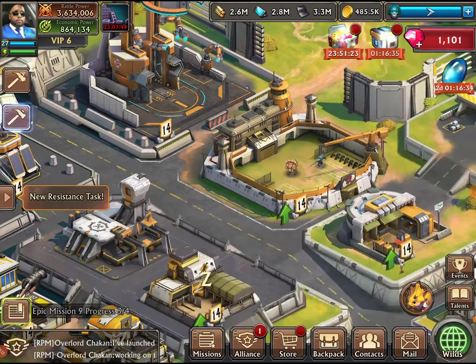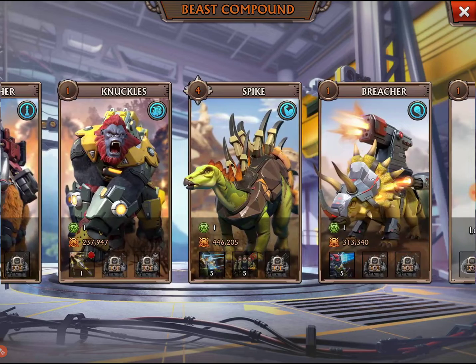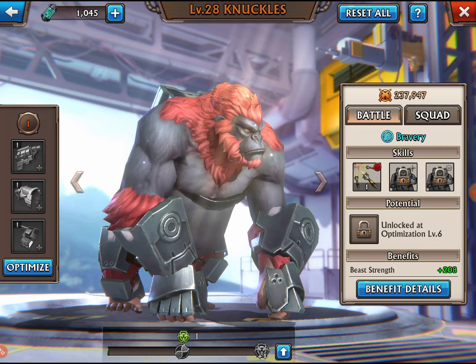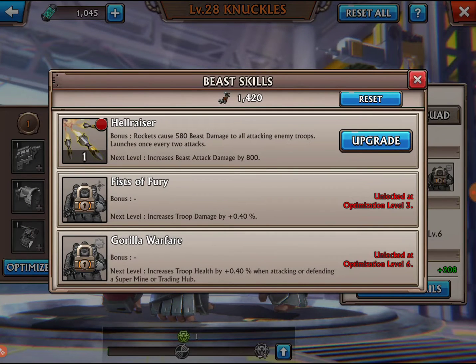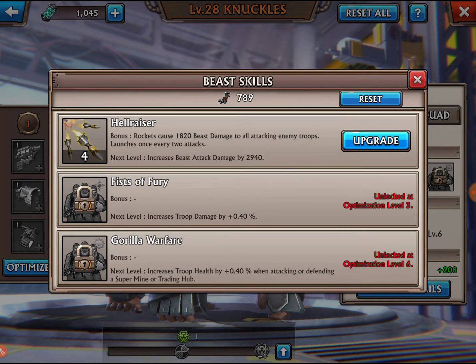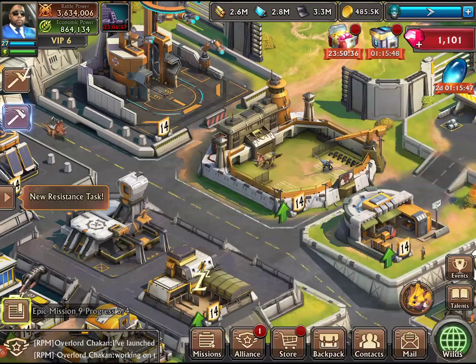More importantly, I got a new beast — I got Knuckles! Got him about a day or two ago, right as the update came out. He has a skill called Hellraiser: bonus rockets cause 580 beast damage to attacking enemy troops, launching once every two attacks. This is actually a really good beast — I use him pretty much all the time. We've got a lot of beast components so we can upgrade a lot of stuff. Knuckles is a beast, oh my god.